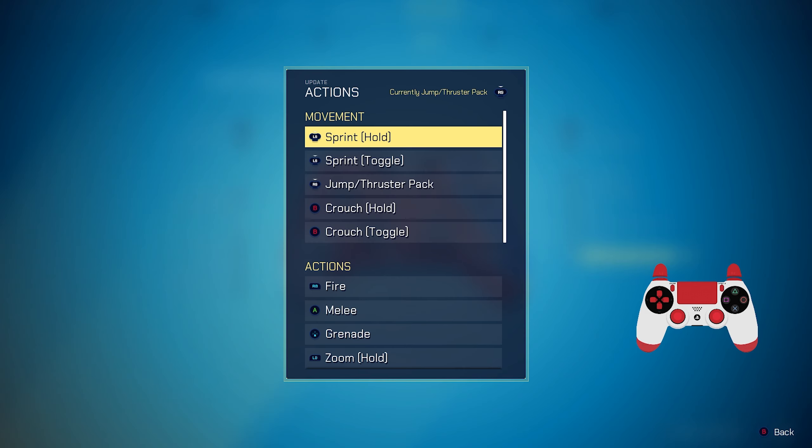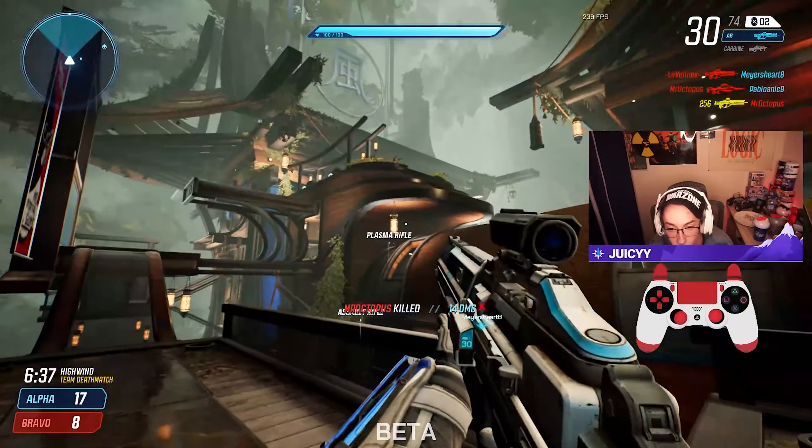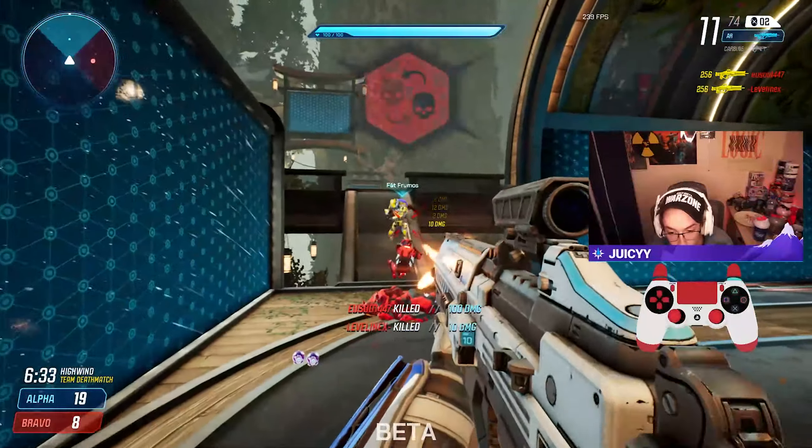Melee is slash X for PS4 controller, and right stick is Jump/Thruster Pack — which would normally be melee. And that is pretty much going to be the video.